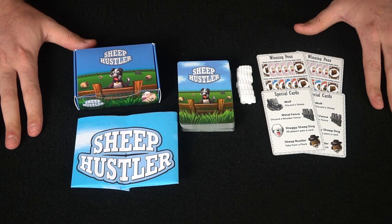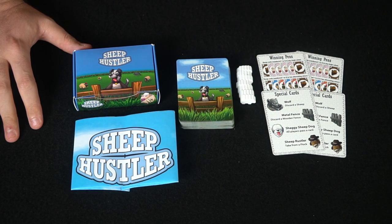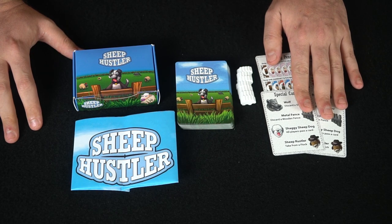So here we have Sheep Hustler and everything included in the game. It's going to come with a box as well as some rules and a deck of cards. Not only that, it'll also come with little baby sheeples, or sheep meeples, depending on what you want to call them, and of course some reference cards.